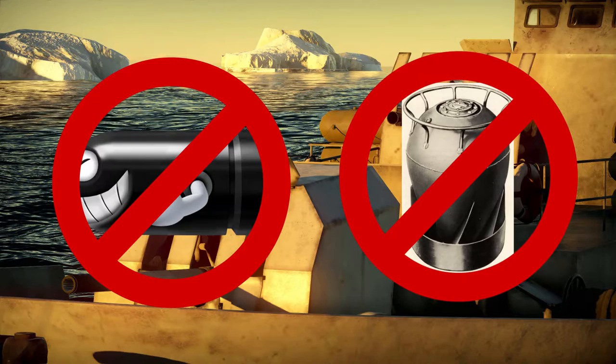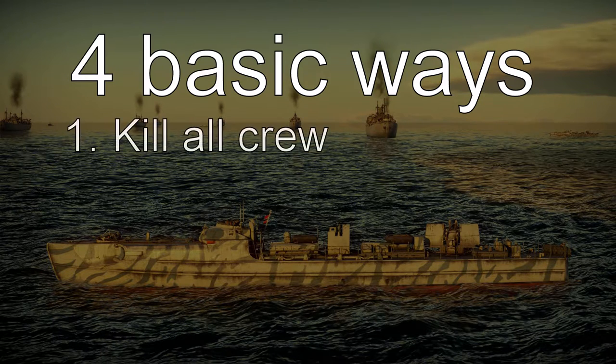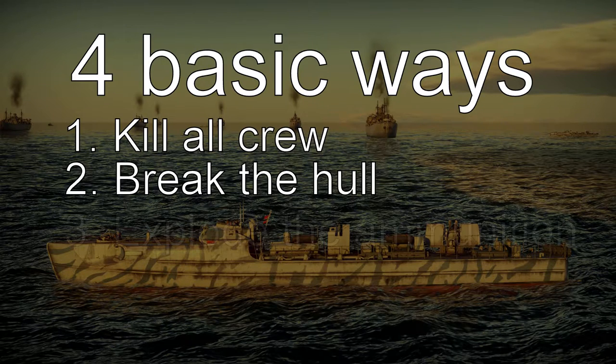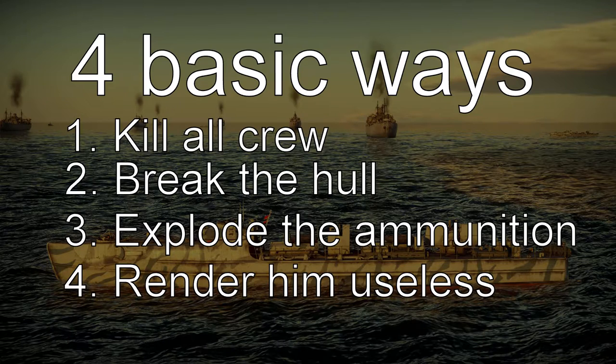There are 4 basic ways to disable an enemy using cannons: 1. Kill all the crew on board. 2. Break the hull of the ship. 3. Explode ammunition. 4. Cripple it so bad that it has no choice but to bail out.